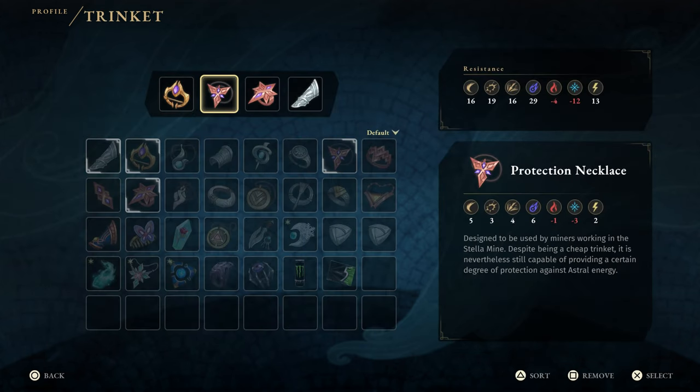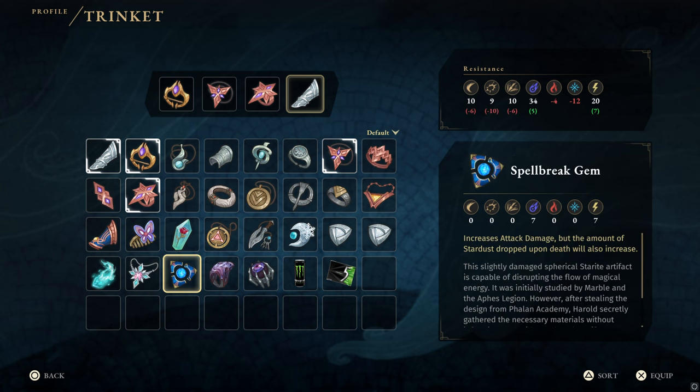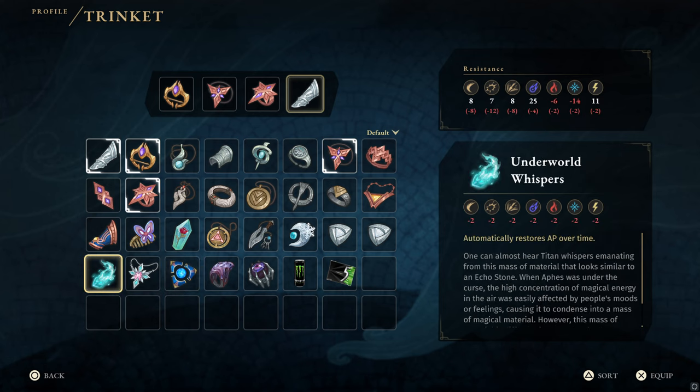I highly recommend going with high physical defenses and additional elemental resistances depending on the zone and boss. You can also find strong elemental trinkets scattered around the city. Other notable trinkets are the Spell Break gem for some resistances and a boost to attack damage, as well as the Underworld Whispers trinket for passive mana regen. The penalty to defenses might seem low but you are also giving up all defenses of a regular trinket, which makes this one something to enjoy with caution.